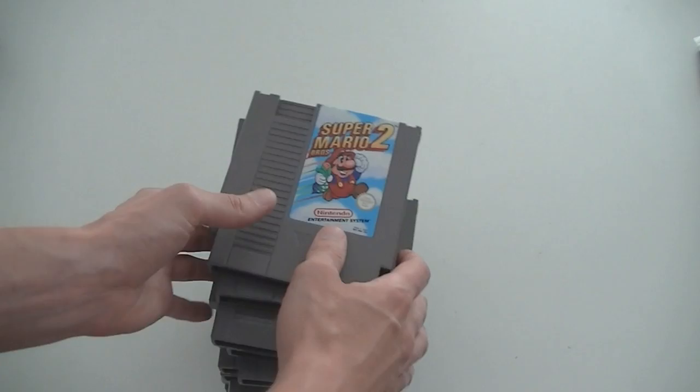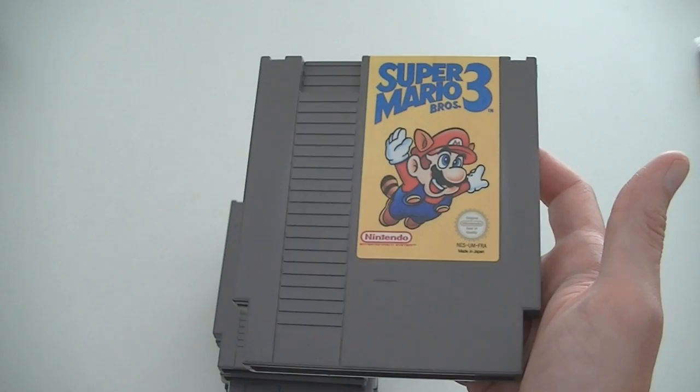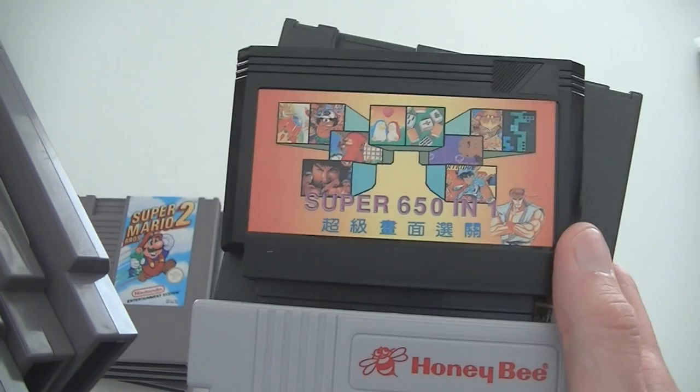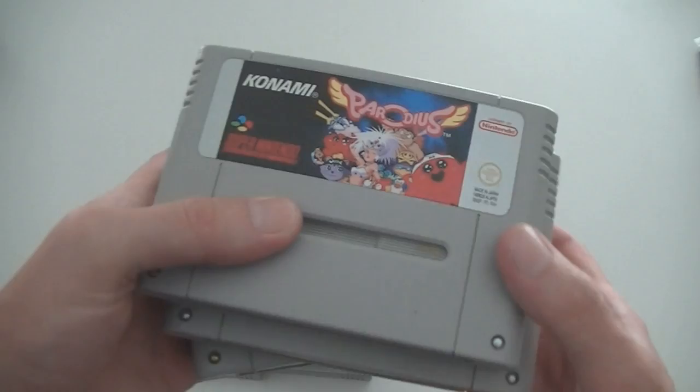First up NES: Super Mario Bros. 2, Tecmo World Wrestling, Jungle Book, Gold 3, Gold 1 — sorry — Super Mario Bros. 3. I posted a video last week on Super Mario Bros. pirates for the NES, a review of four different pirate cartridges, really worth checking out. Also: Super Spike V'Ball, Flintstones, Mega Man 2. Then there's a Honeybee converter with a Super 260-in-1 — the Honeybee is considered the best Famicom converter — and also a 260-in-1 multi-cartridge pirate. Then for the Super Nintendo, the Super Game Boy and cartridges.